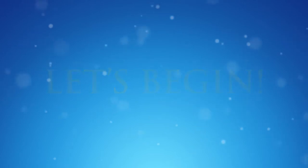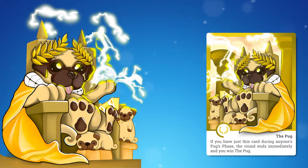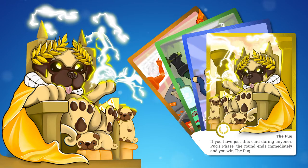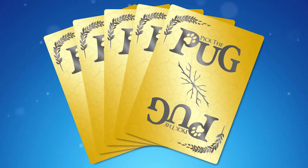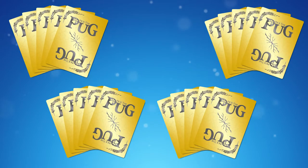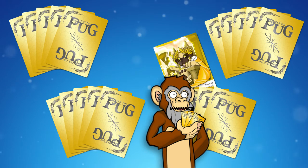The entire game revolves around the pug. To win a round you must gain possession of the pug while getting rid of all other cards in your hand. There's only one pug in play at any time, so you'll need to keep track of it. But most importantly, you should never reveal when you have the pug.